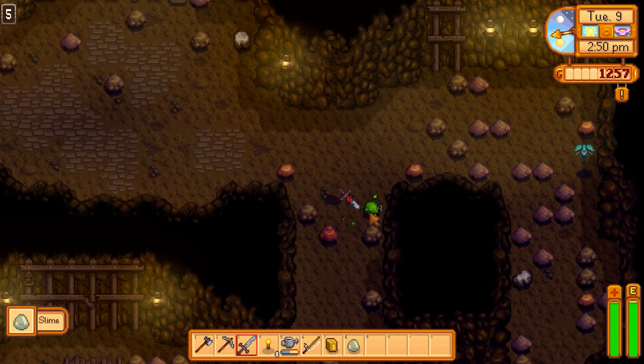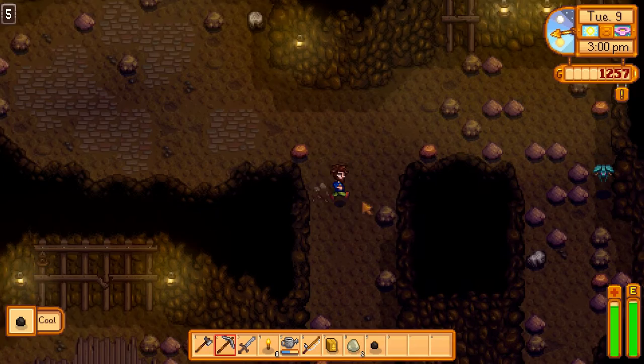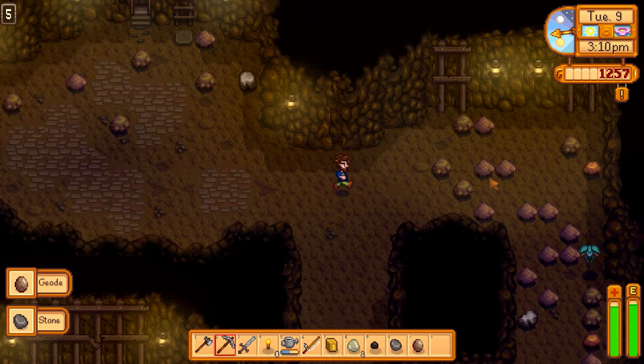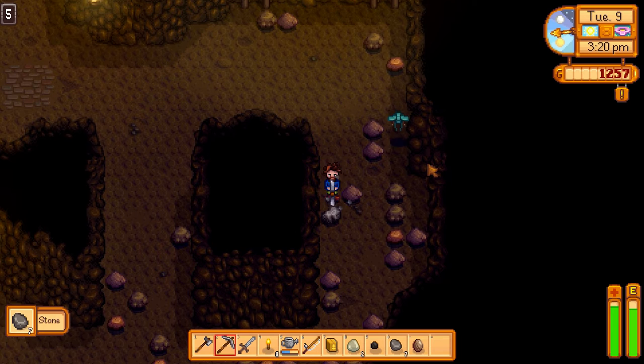There we go. We can sell these things off for a little bit of money. Oh, we got some damage. Takes a lot to kill actually. Coal — nice! That's exactly what we wanted. That one piece of coal can make ourselves a copper bar. Oh, another geode — that's right, we were going to take the geode to the blacksmith before. We'll have to wait till tomorrow on that.